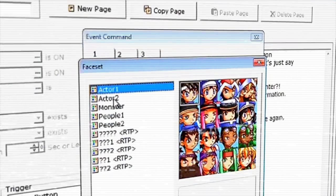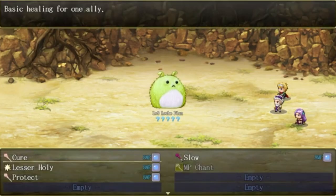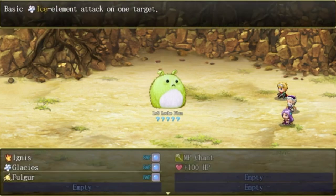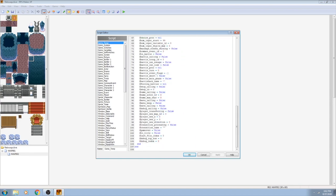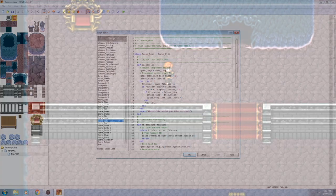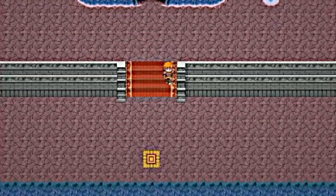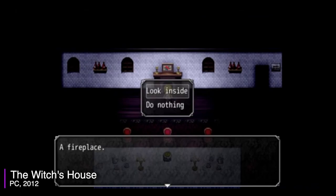Each of these titles share similar qualities. There's usually a layered map-making system done with a drag-and-drop interface, there's usually either a front-facing Dragon Quest-style battle system or a side-view battle system built in, and though there may be the ability to do some coding trickery and add custom graphics and music, there is always a very noticeable layer of constraints placed on the user — which isn't necessarily a bad thing, as constraints often birth creative game design.